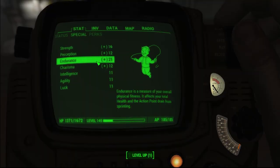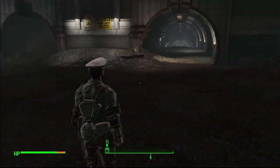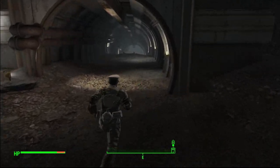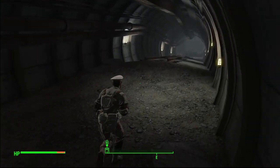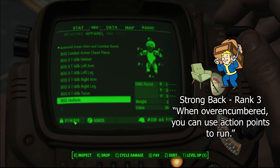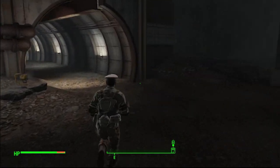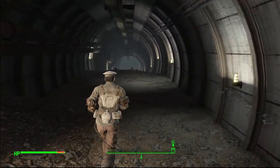And with that, I reach 21 endurance without any chems, and this is really cool. When I'm sprinting, the action points bar doesn't even appear because it stays maxed. Additionally, rank 3 of the Strong Back perk usually allows you to run while overencumbered at the cost of action points, but at 21 endurance we don't even lose action points when we're running overencumbered.